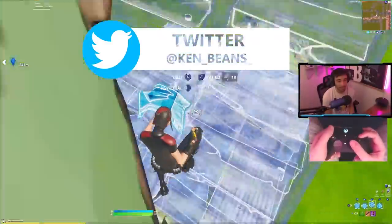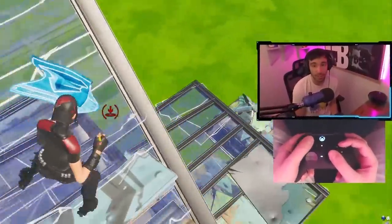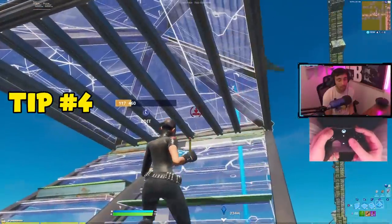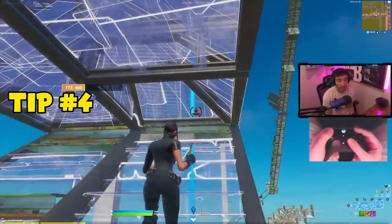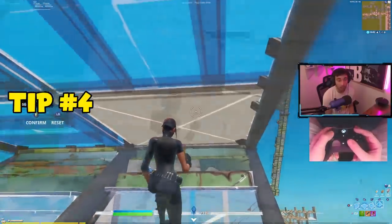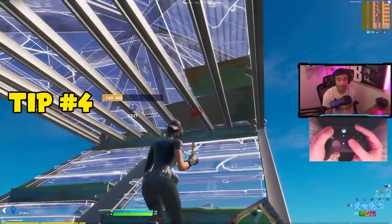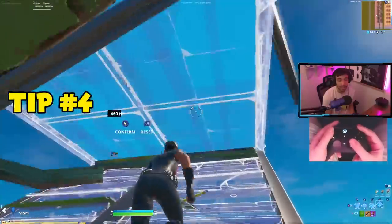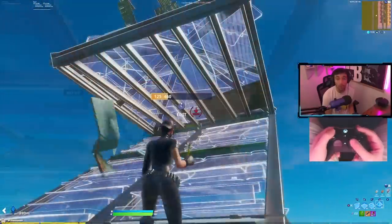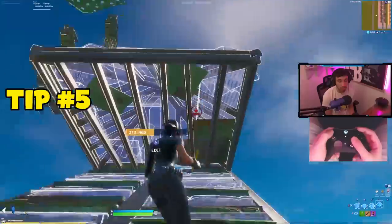Something that I get asked about in almost every video's comment section is that sometimes people will say they edit the first tile, and then instead of editing the cone, it edits the floor again and screws them up. The way to fix this: number one, take your edits slower because you're probably mashing the button too fast and accidentally looking up to snag the floor instead. If you constantly have this problem, just make sure you keep your cursor in the right spot.